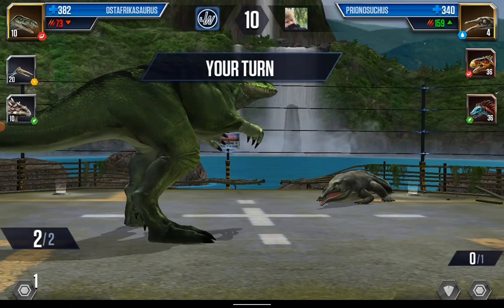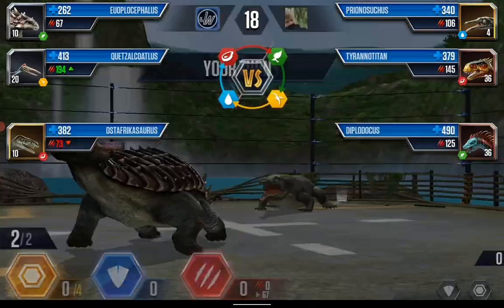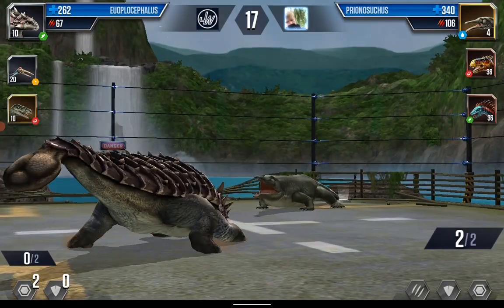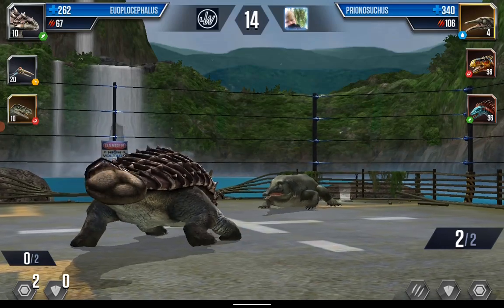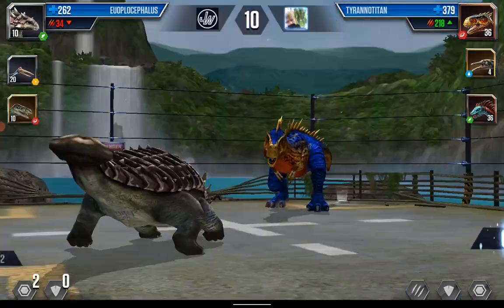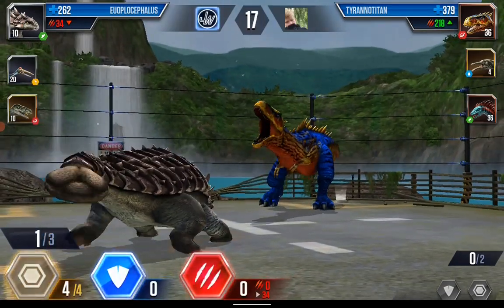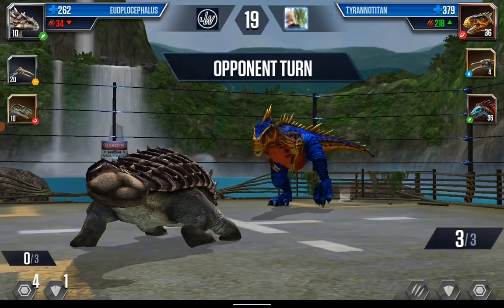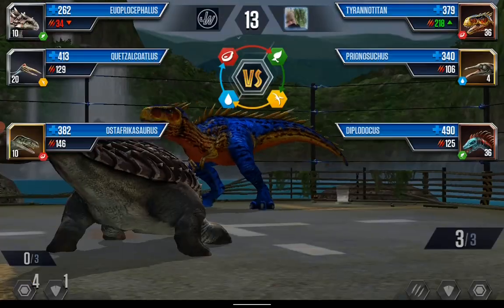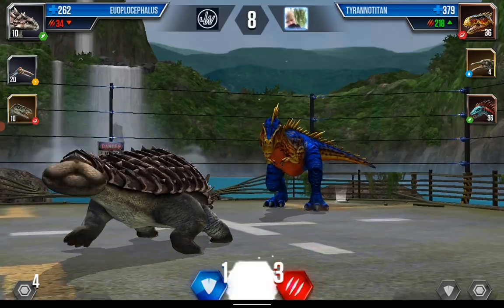Go for your one attack — one pathetic attack. Now the cycle is complete. I have a pterosaur coming up. Prionosuchus will not go for two — he can't kill me. You have to switch for a little thing like this? It doesn't matter to me. He needs three to kill me — if he goes for three, well and good. Then I will kill him with my Quetzalcoatlus.